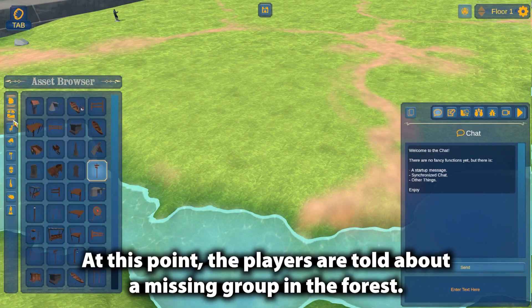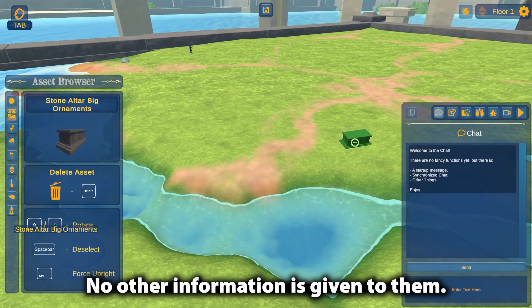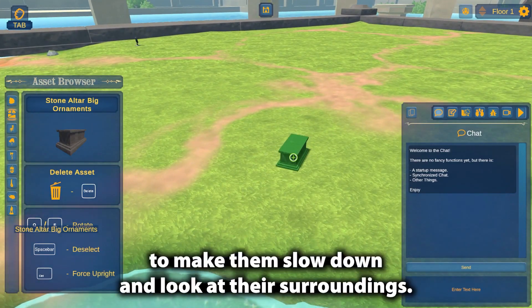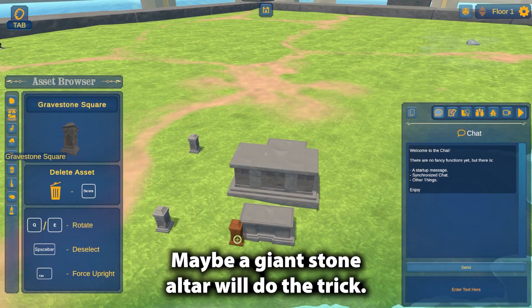At this point, the players are told about a missing group in the forest. No other information is given to them. I need something creepy and ominous to make them slow down and look at their surroundings. Maybe a giant stone altar will do the trick.